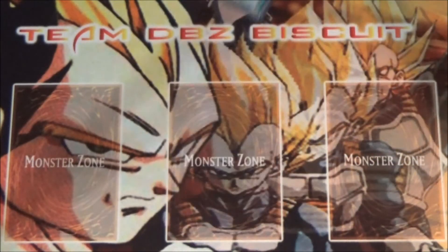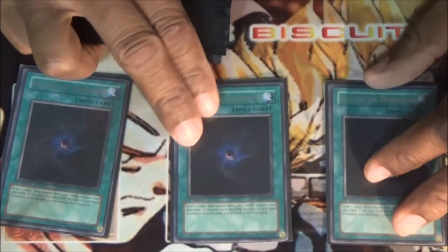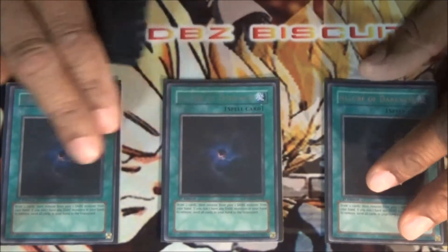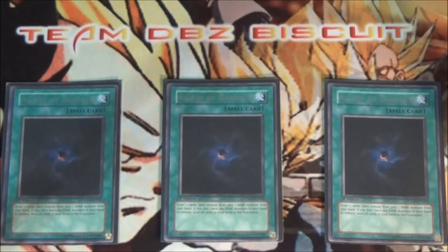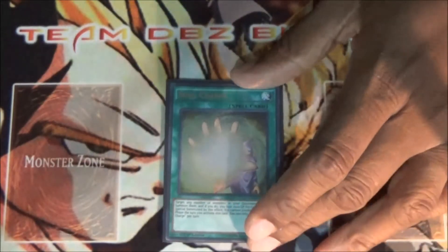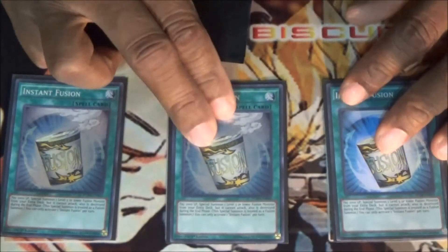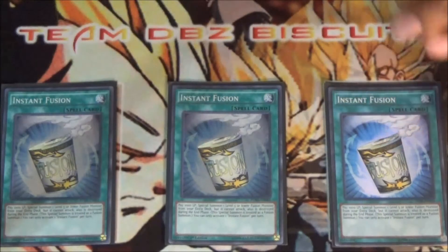I run one Upstart Goblin just to make the deck 39 cards. I run three Allure of Darkness — most of the deck is Dark so it is very useful to run this card; it helps speed through the deck and get to your combo plays a whole lot faster. I run one Soul Charge to help get that extra Quasar or Cosmic Blaze Dragon back.